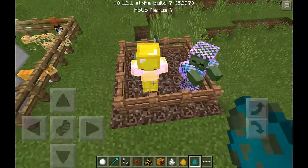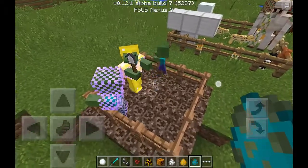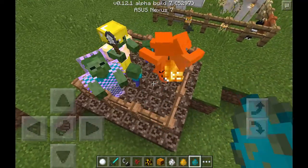Look at that — we're getting so many, that's two in a row. He has a shovel, he has enchanted armor, chest plate. Let's see if I can get something else.